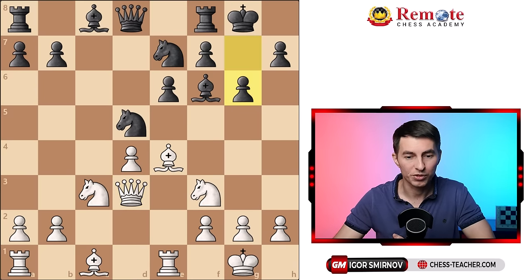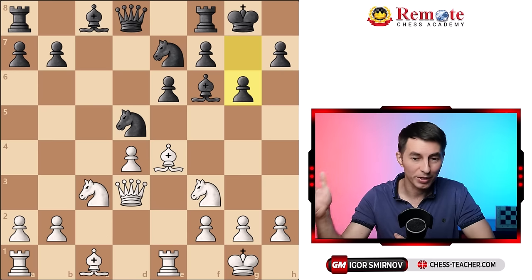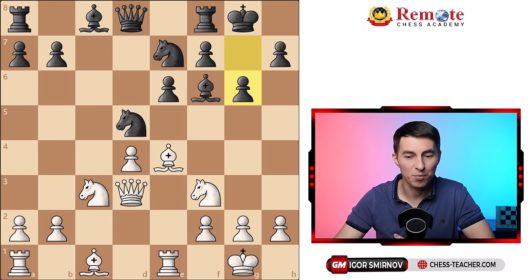Black played pawn g6. What would you play next? Same question: how do I attack something on my opponent's half of the board? With that in mind, I played bishop h6, hitting the rook.